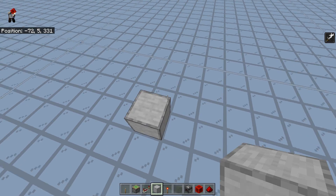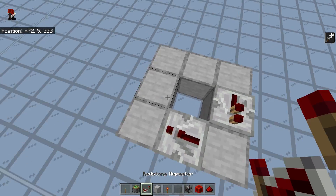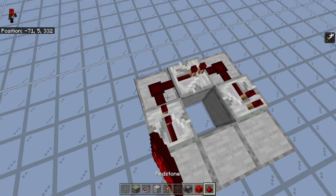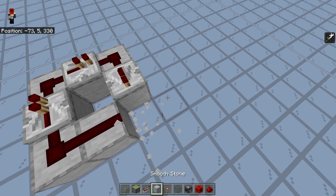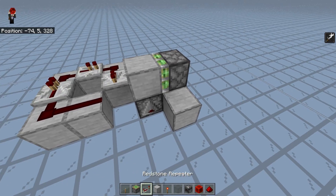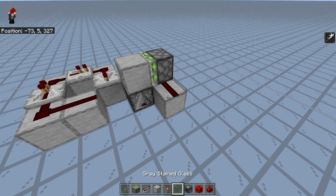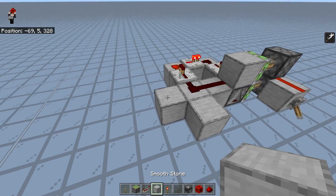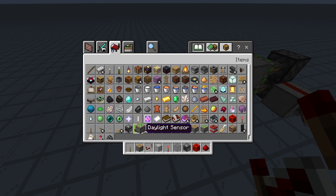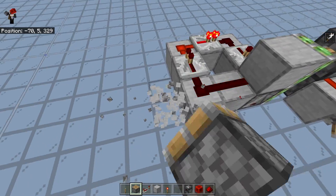Now I will show you some different three-game-tick clocks. The simplest is just three repeaters in a loop. However, with this you have to regard that you need a setup like this to toggle it, which can be sort of complicated. If I place that right here — as you can see, there's a three-game-tick clock. Let's put two pistons here. As you can see, it switches reliably.